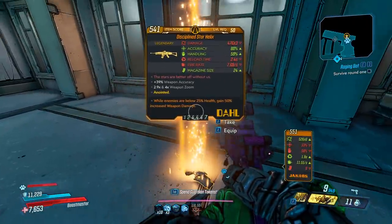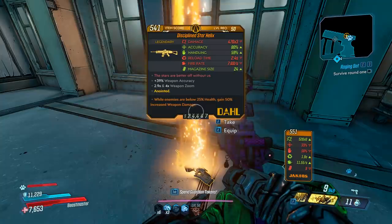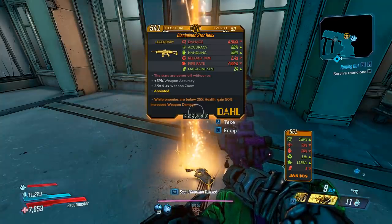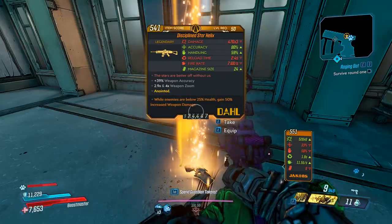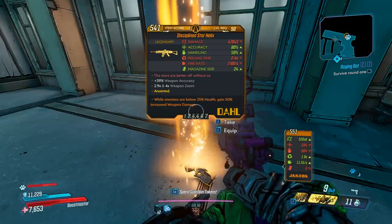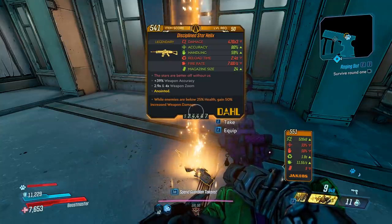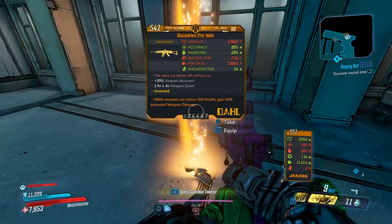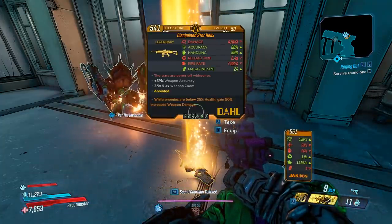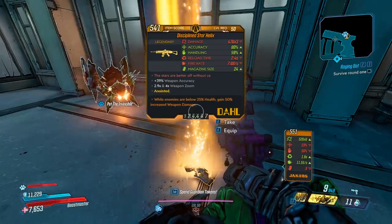So we have the Star Helix. Damage — pretty good. This weapon will always be x3. Accuracy good. Handling mid-tier. Reload time great. Fire rate average. Mag size 24. Red text is: 'the stars are better off without us.' Bonus: weapon accuracy, and 2.9 and 4x weapon zoom. This one is anointed, but we're not going to worry about that for the testing. I believe the gun can come in all elements except for fire and corrosive.